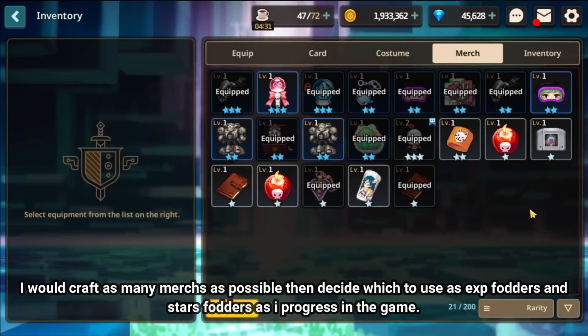That's pretty much it for the basic crafting guide. The chances of getting a specific Merch are pretty random, so I don't have a secret recipe for a confirmed Merch. What I can advise is to craft as many Merch as possible and keep them in your inventory, then decide which to use as EXP fodder and which to use as star-increasing fodder in order to complete your book collection.